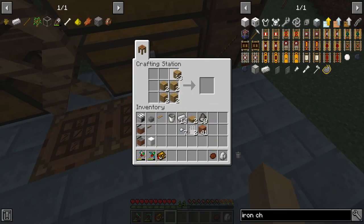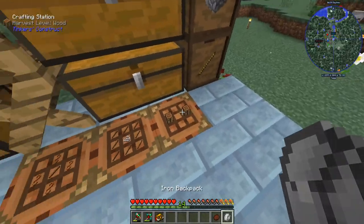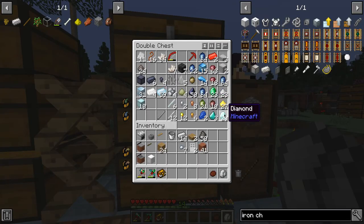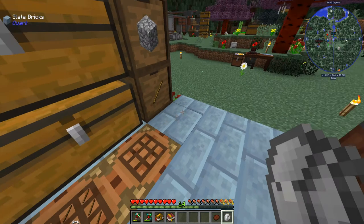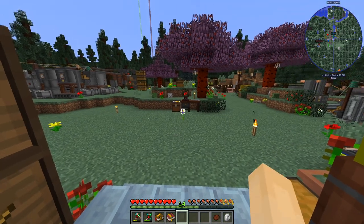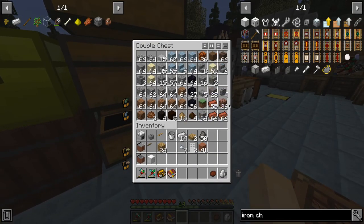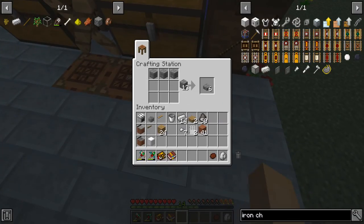So two of these. We need that book and two diamonds. There we go. Then what was it again? Terracotta and three stone — I had the terracotta, I just need some stone. Terracotta and then the book.